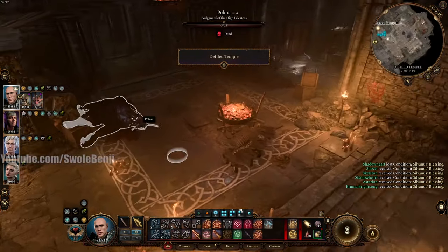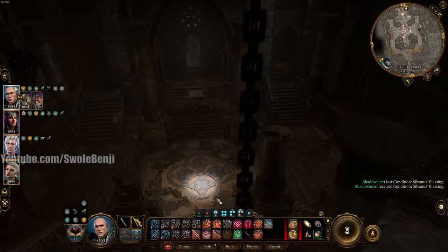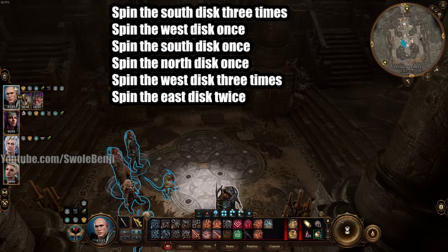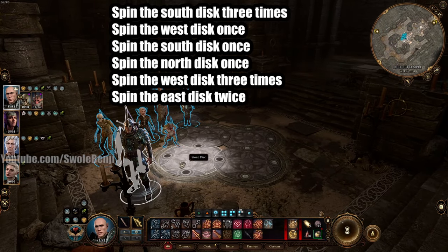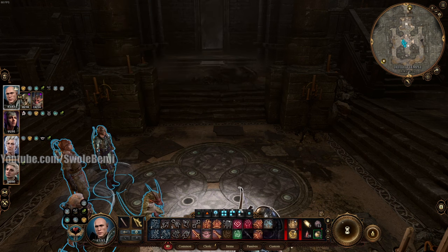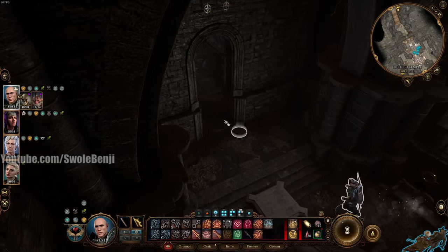Then you run through the Defiled Temple here all the way to this little room — there's a doorway here. You run through there, and there is a puzzle in the middle of this room. I'm going to put the solution up on screen. Your goal is to make all of the dark circles on the southern circle by spinning the other ones. If you have a lockpick character — which you should — there's a little lever that you can lockpick, and this will just open the door and skip the puzzle immediately.